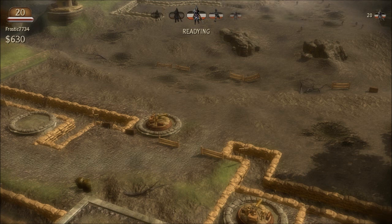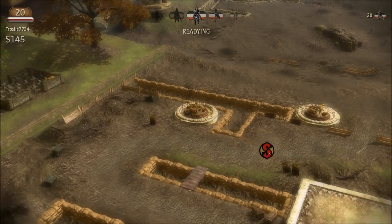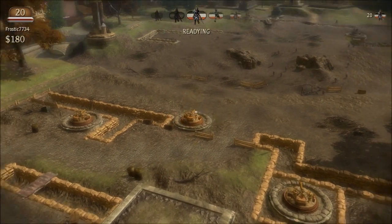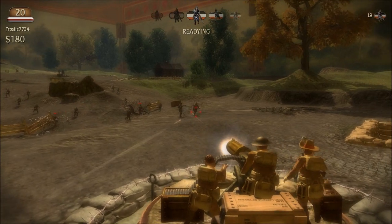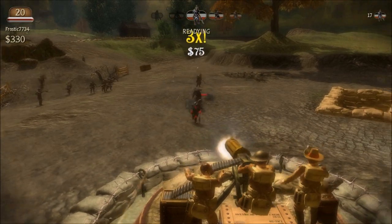Over here it tells you which wave you're on and what's going to come during that wave. In this first match it's all infantry. You can also upgrade towers. There's an advantage to taking control of the towers — I believe it makes them a little bit stronger, plus you're probably a better aim than they are.